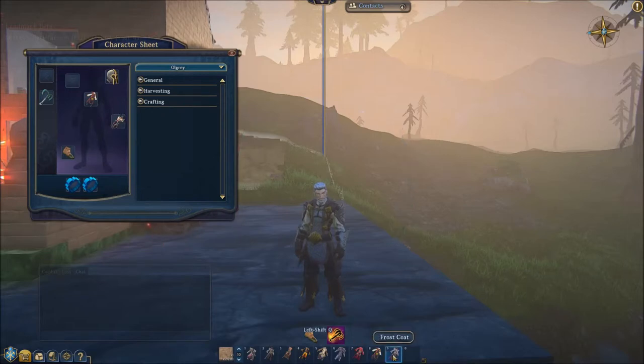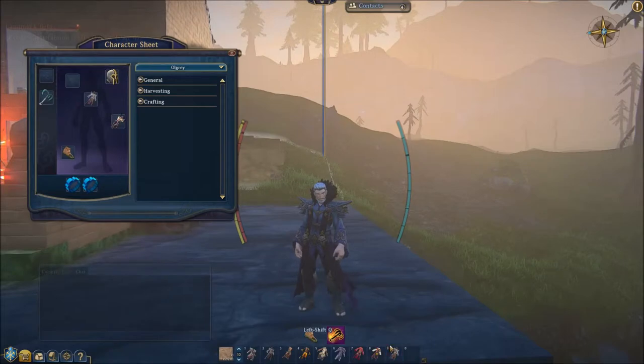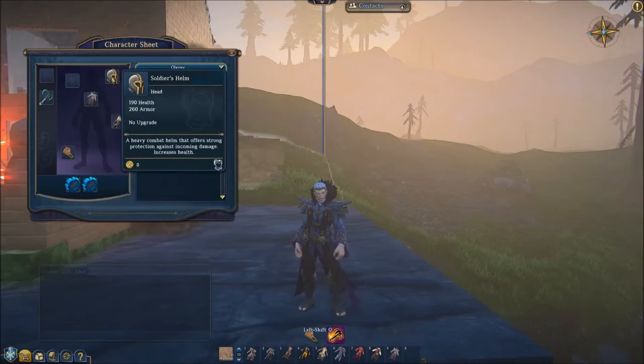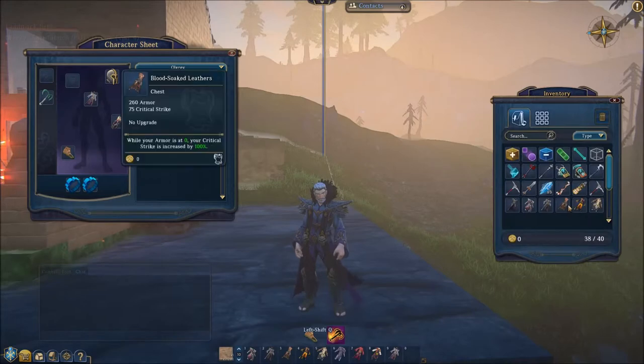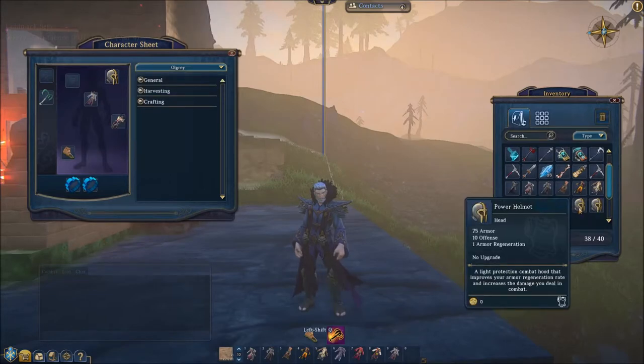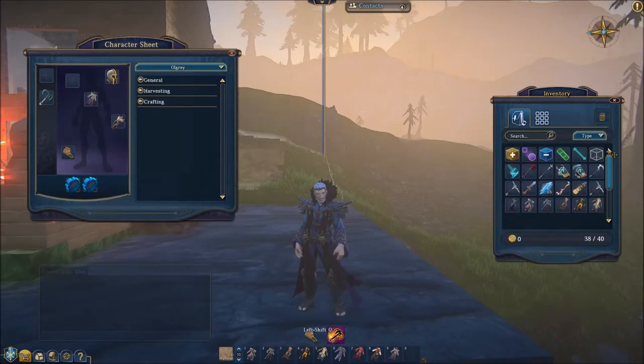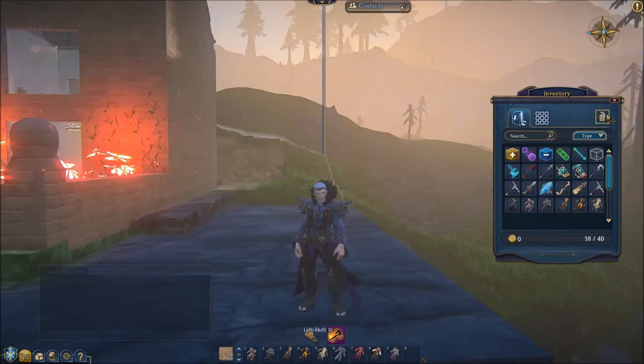Last but not least, the frost coat — they've got a good graphic on these, I quite like the style of all these armors. Each time you damage a frozen or snared opponent with a water ability there's an additional 0.05 defense damage. There are also helmets to go with all these — soldier's helm, power helmet, blood-soaked hood — and gloves as well. But I thought I'd give you a quick look at what the new armors look like and the kind of skills that come with them.